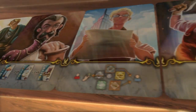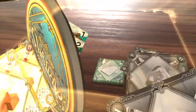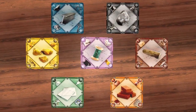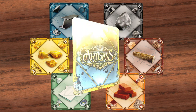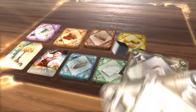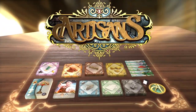Artisans is a fast and exciting but challenging family card game where you are trying to develop your skills in the use of seven different materials — textiles, clay, wood, stone, glass, gold, and metal — in such a way that your level of expertise grants you the necessary skills to craft beautiful art objects. So grab your tools and join me as we explore the world of Artisans.